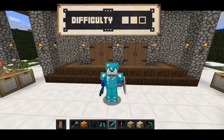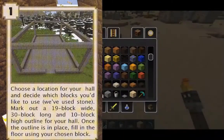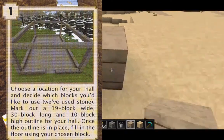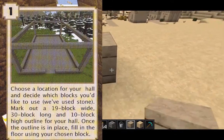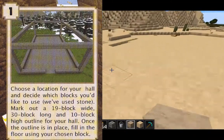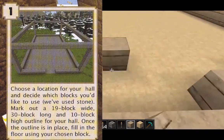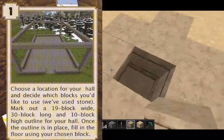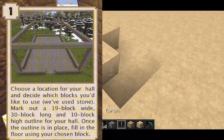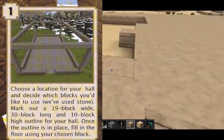Let's get on with our location to build the Royal Hall. Step one: choose a location for your hall and decide which blocks you would like to use. We've used stone; in this case I'm using sandstone or refined sandstone. Mark out a 19-block wide, 30-block long, and 10-block high outline for your hall. Once the outline is in place, fill in the floor using your chosen block.